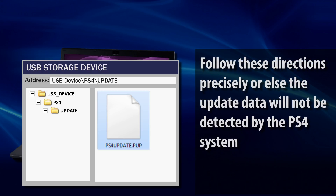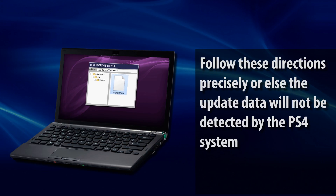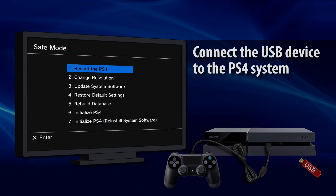You must follow these steps to the letter, otherwise the PS4 system will not find the update data. Connect the USB device that contains the update data to the PS4 system.